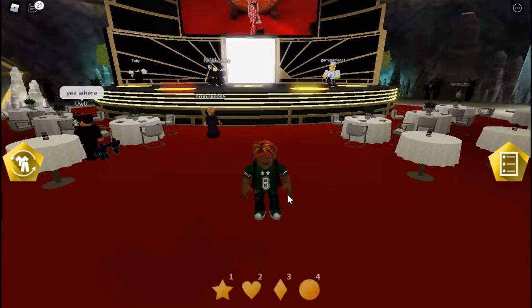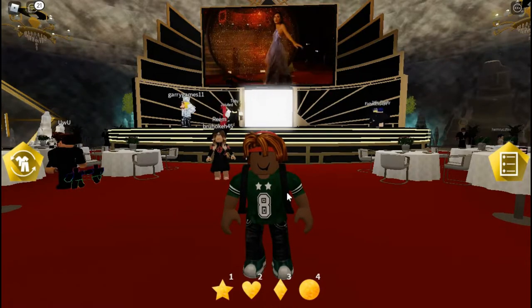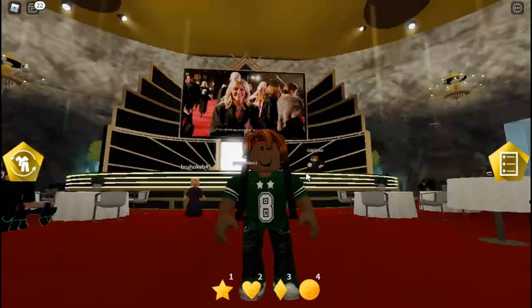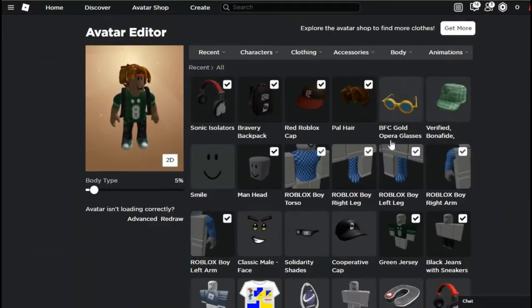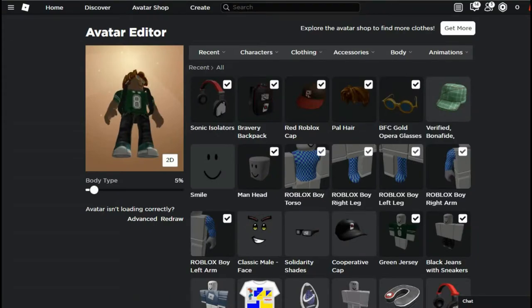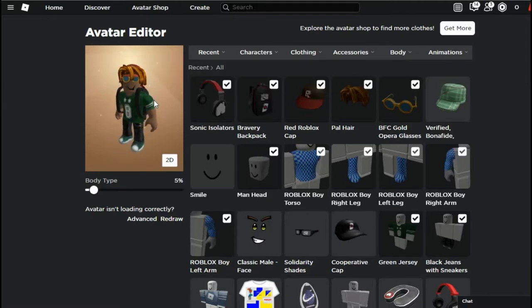We already got the badge. Once you've got the badge, you can check your inventory after maybe at least one hour, or an average of 15 minutes. We finally got the accessory right here — looks pretty nice. Like, subscribe, and peace out.